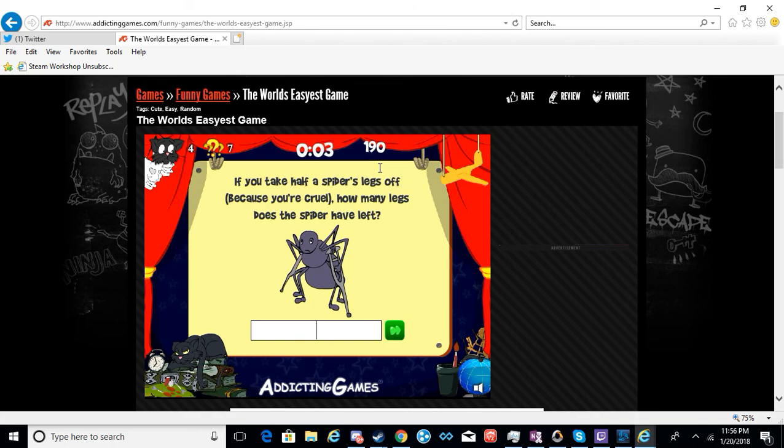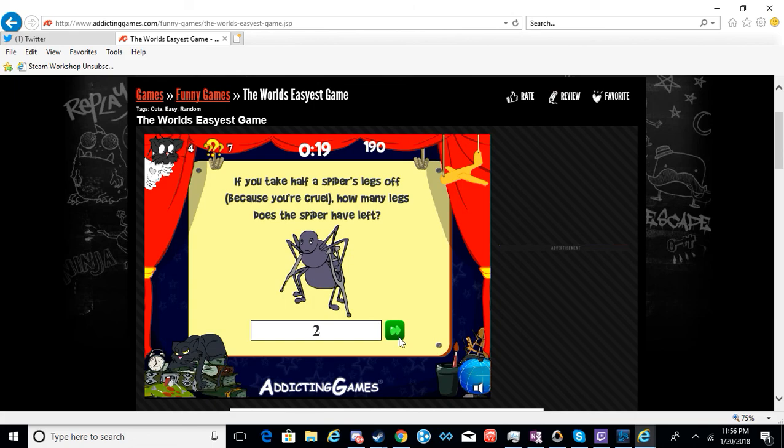If you take a spider's legs off, because you're cruel, how many legs does the spider have left? Zero, none. No, no — because, you know those two front parts on his face? I think those count as legs. You got a point, you got a point. Three, two, three, four, five, six, seven. Seven. What?